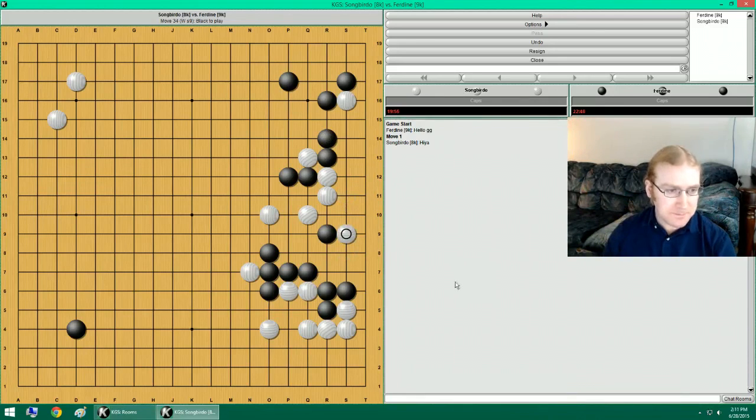What else does he have available? The dangerous thing is for me to hane here, and I'll be able to actually connect up underneath. Take his base. Like I said, if he pokes here, that's fine. I will do that to cut these stones off. He then has all this influence.